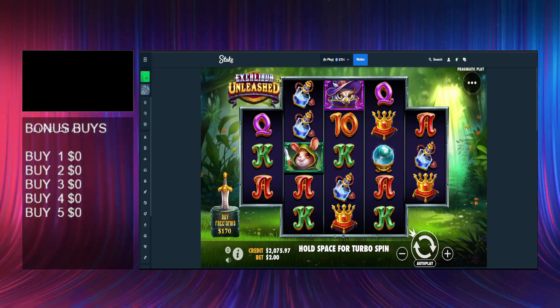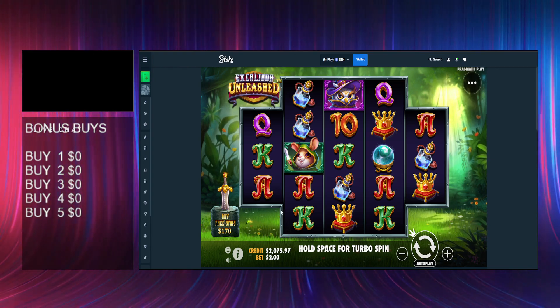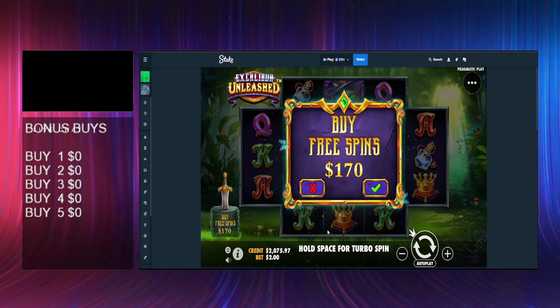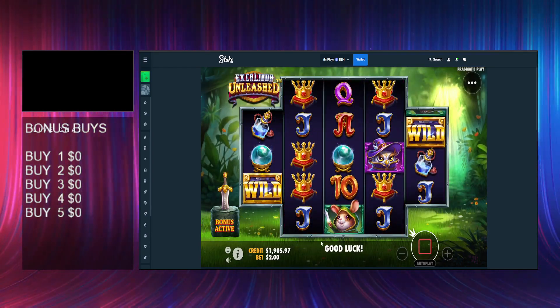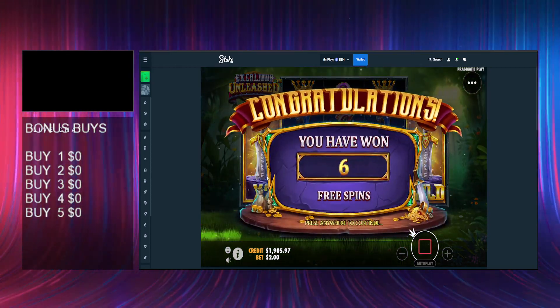Yo guys, what's going on and welcome back to the $200 bonus buy series. Today we're going to play Excalibur Unleashed. It's been out for a little while and I've not done loads of buys on this in the past. At $2 a spin, the buy costs $170, so that's like 85x or something. Anyway, let's jump into it.